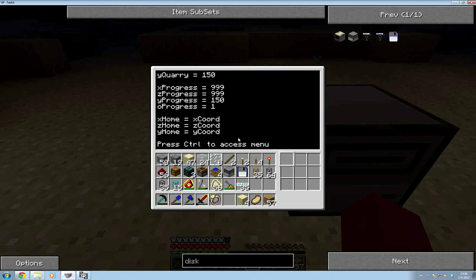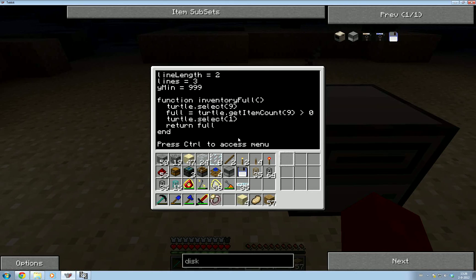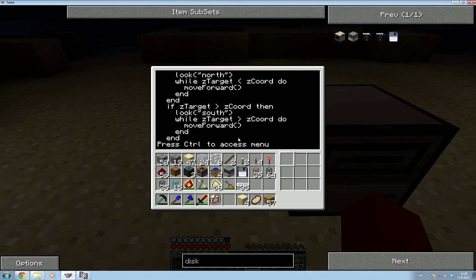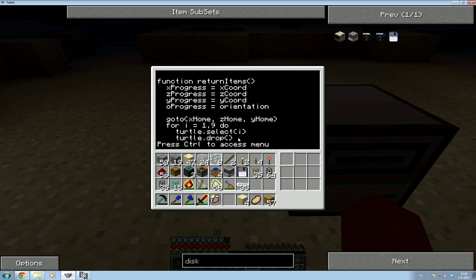What I'm going to do is define a Y coordinate called Y_travel — the Y coordinate it travels at rather than the current Y it happens to need to go to. I'm going to make that Y85; you can check in your own world to see what works for you. So in the return items function, rather than going straight to X home, Z home, and Y home, we'll go to Y_travel first, then X home and Z home, and then go down to X home, Z home, and Y home. That way it hovers above home and goes straight down rather than digging through the ground — and the same for when it goes back.